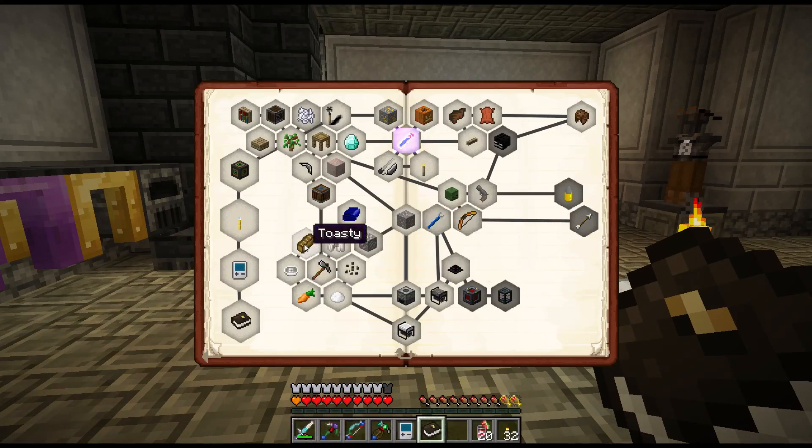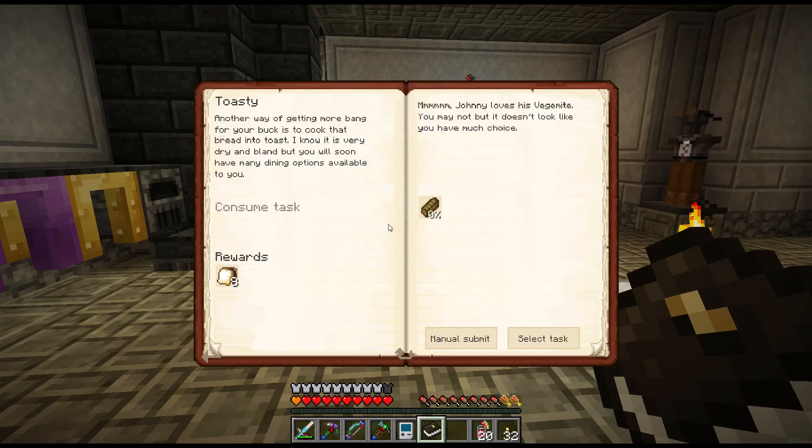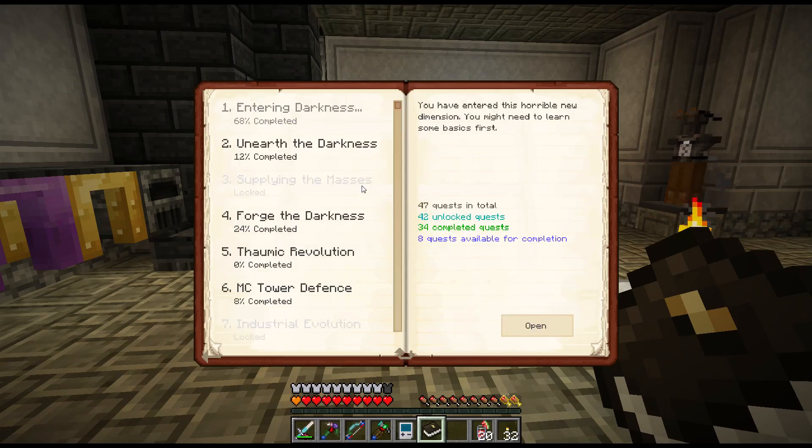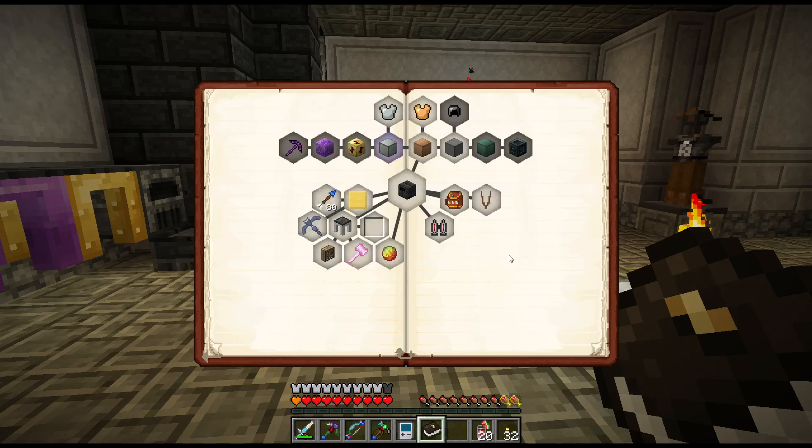Now you want toast. Johnny loves his vegemite - you may not but it doesn't look like you have much of a choice. You can just cook bread and it becomes toast, and you can cook the dough and it becomes bread. So I've got bread, I'll cook it twice to get some toast and get some vegemite. Peanut butter and vegemite sandwiches are actually pretty good food, and if we had Hunger Overhaul I might actually care about that.